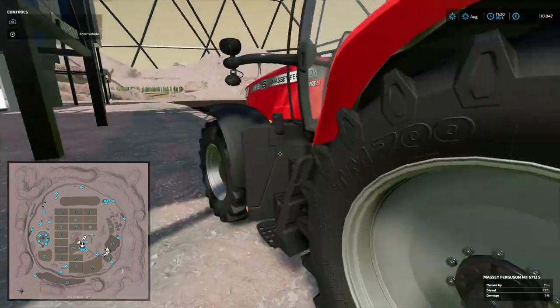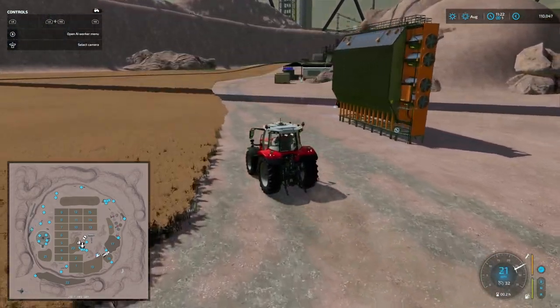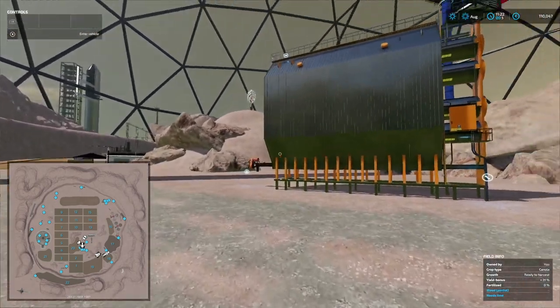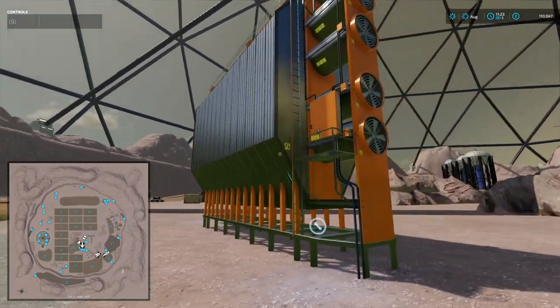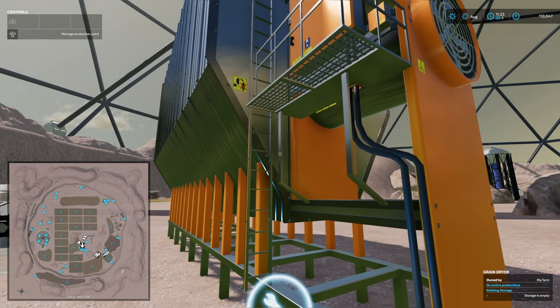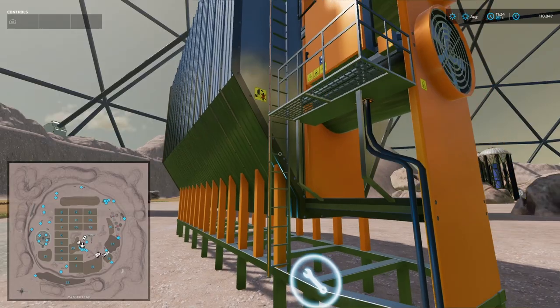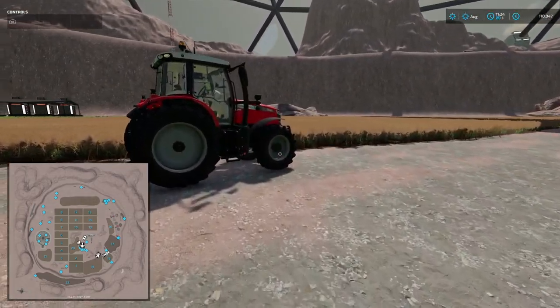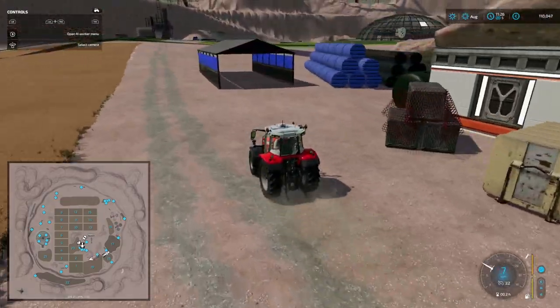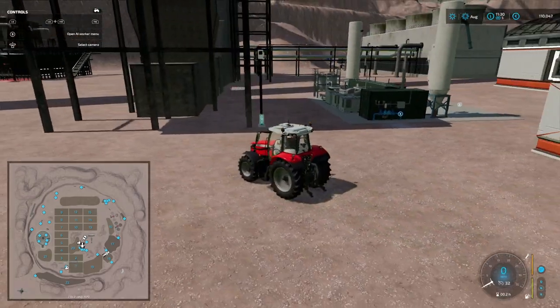Going around the back — there's a quick stop to show you that is an oxygen filter. And then we've got the grain drying facility. Once again, fantastic modeling of the grain drying facility done by Superfly. Thanks very much to Superfly and Farmer Bob for giving me early access to this map. Really, really like it for something different. Of course you've got all the Martian traffic going around — fantastic sounds.